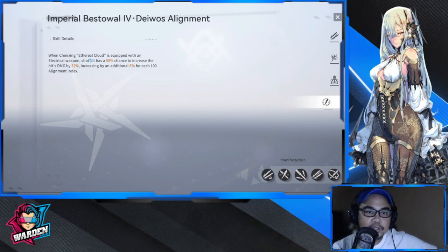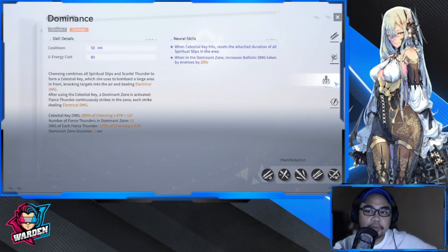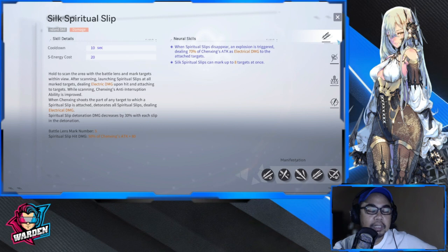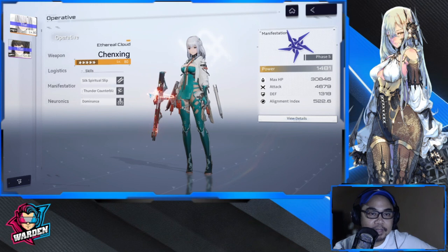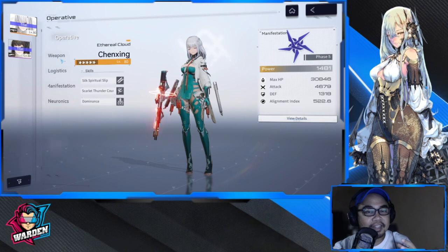Her alignment mechanic: when Chen Xing Ethereal Cloud is equipped with an electrical weapon, a shot hit has a 50% chance to increase damage by 32%, with an additional 8% for each 100 alignment index. Her kit is going to be built more on the ballistic side — her output is going to be more on ballistic damage, not reliant on her skills.